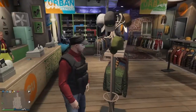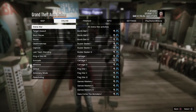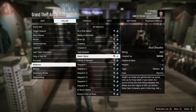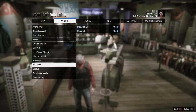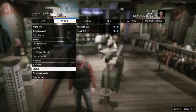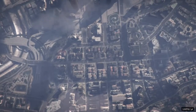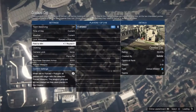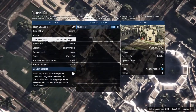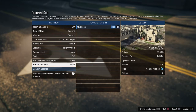Once you guys have got the CEO vest — which is this outfit right here — go to Online, Jobs, Play Job, Rockstar Created, and start the mission Krugs Cop. Mine's in my recently played. You want to start Krugs Cop, invite a friend or any random person, set the clothing to player owned, invite a friend or a randomer, and then start the job.